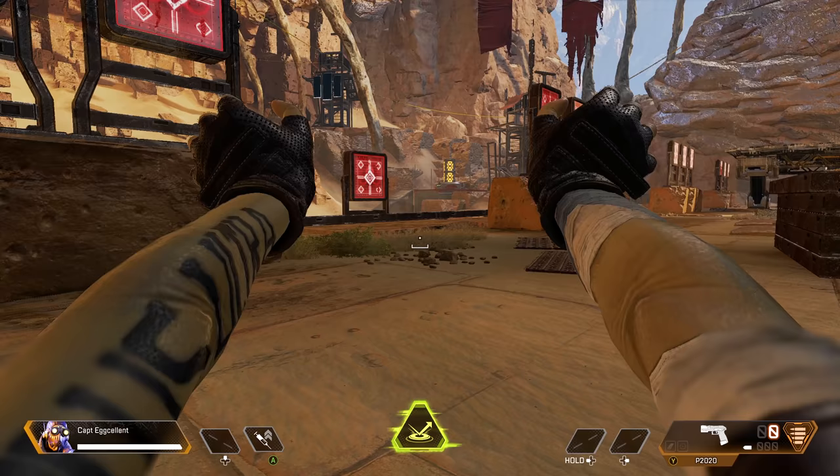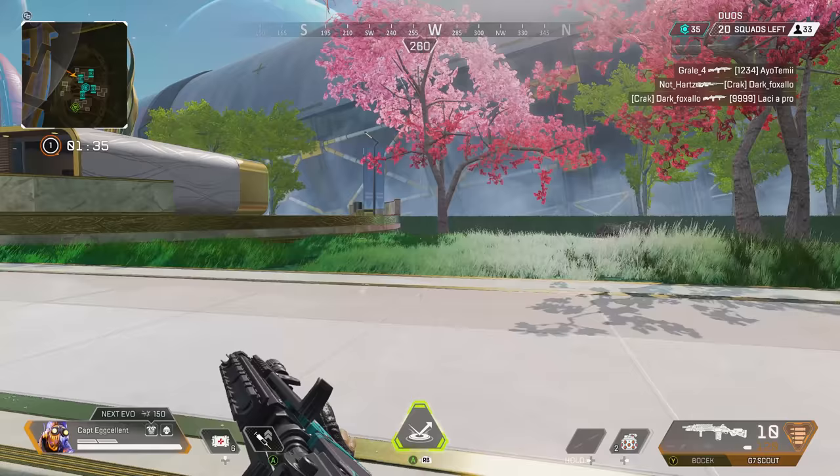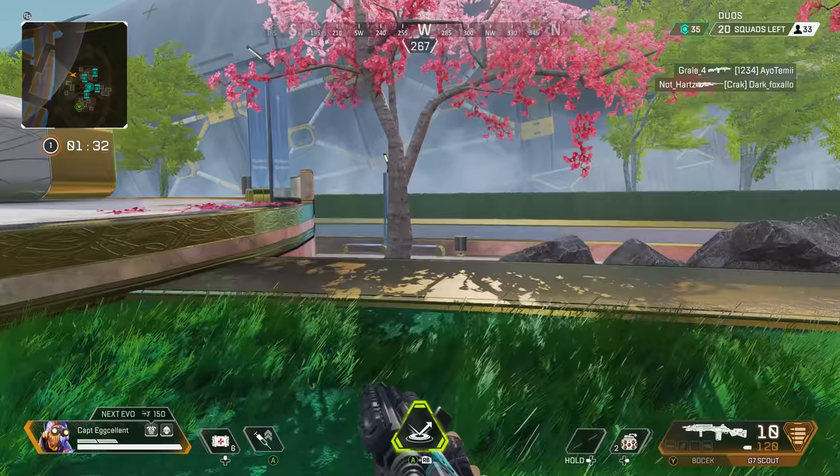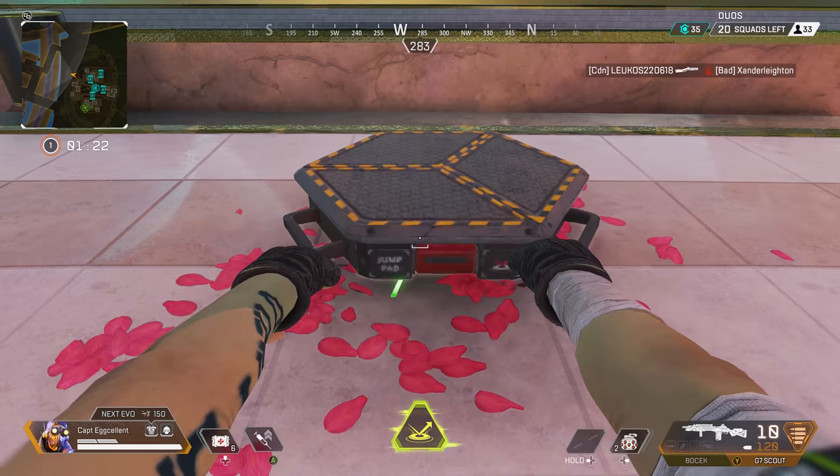If you select Octane, you will of course have the ability to lay down jump pads, which will propel whoever steps on one through the air. Well, at this location on the map, you can find what I think are glow sticks, seemingly marking a certain spot. If you place a jump pad here and time your leap correctly, this will happen.